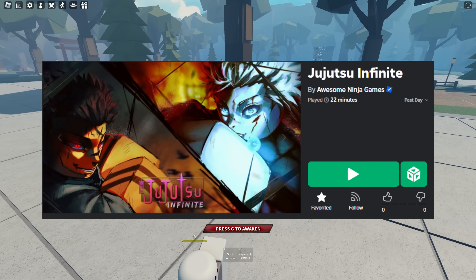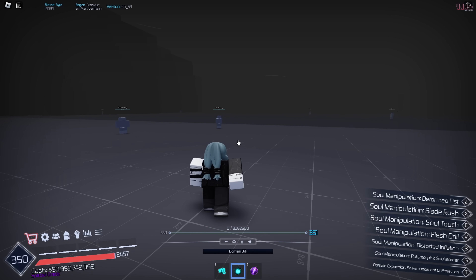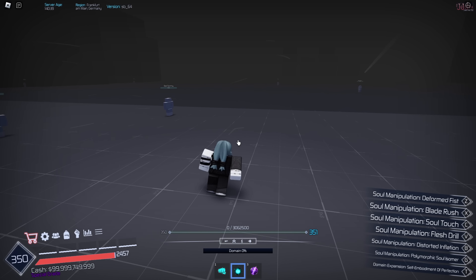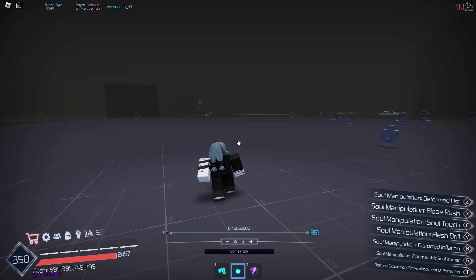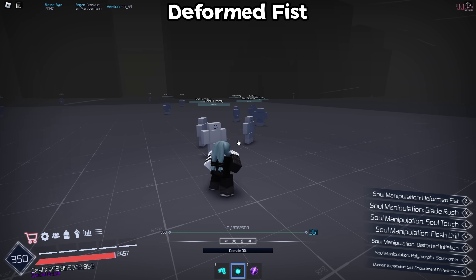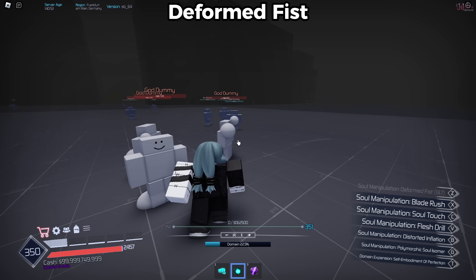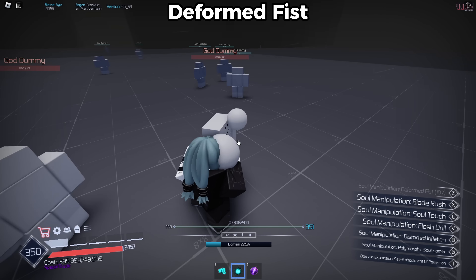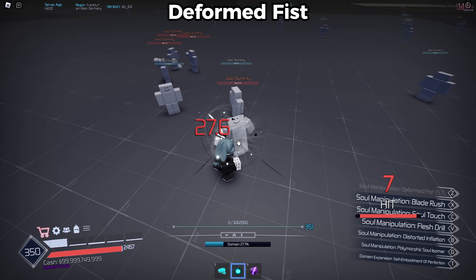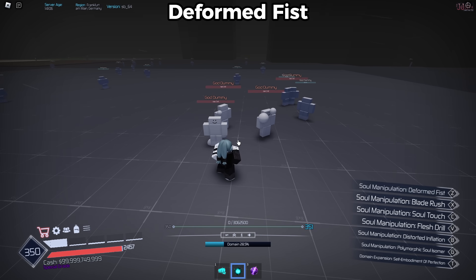Here we are in Jujutsu Infinite. They've had their Mahito moveset for a long time and I'm not sure if they've added any new stuff. The first move is Deformed Fist — it's a fist attack and it seems like every time you hit them with a Mahito move it puts a blob effect on them. I'm not sure what it does — someone let me know in the comments.